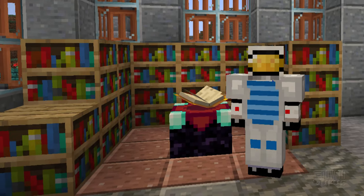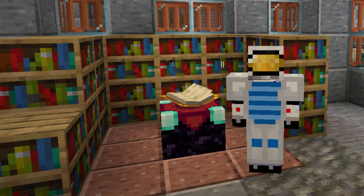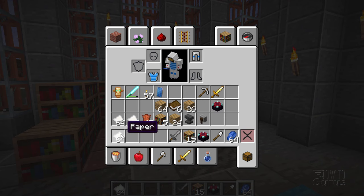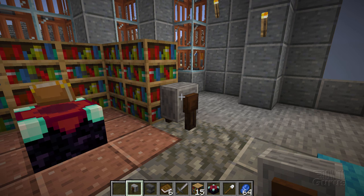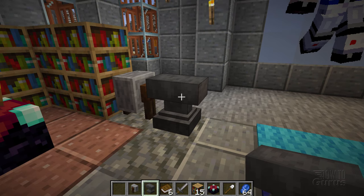To use the enchanting table, we need to have some tools, weapons, or armor — something to get the enchantment on. We also need to have a bunch of lapis lazuli. I have some right here. And having some books is a good idea too. Plus, to make this really useful, you want to have a grindstone and an anvil. I'll put a grindstone right there — you can use this to remove enchantments off of an item. And then the anvil right here — you can use this with books to place enchantments on items from books.